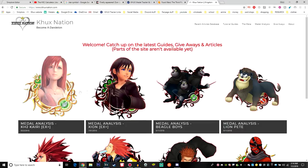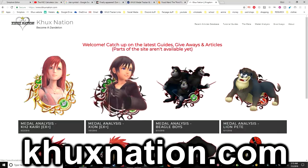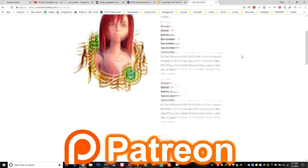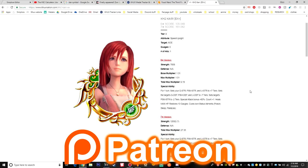I already have both Kairi and Shion EX Plus medals up on my website at khuxnation.com. If you go on the website they should be on the front page to click and take you straight to the medal analysis article to go along with this video. If you're watching from a future point in time, you can click on the medal analysis tab in the top right corner and find the article there. Patreon members got access a couple days in advance, and now that this video is out these articles will be publicly available for everyone.